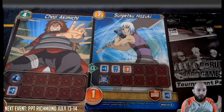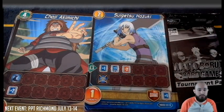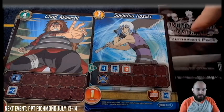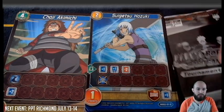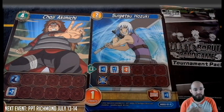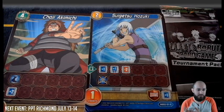This is Boruto and Naruto, expansion number two — NBO2. This one brings two ready-to-play decks, so you get over 100 cards because each deck is 50 cards plus an eight-card side deck. You also get two tournament packs, which you can only get by buying the product or through official local game store tournaments. Make sure you contact your LGS if they're interested in hosting tournaments and buying tournament kits.